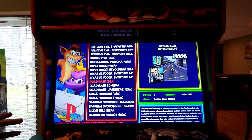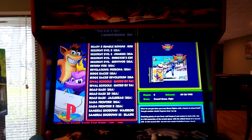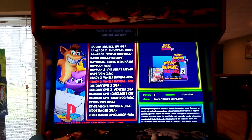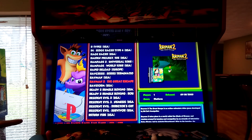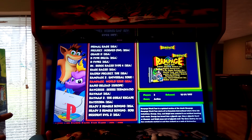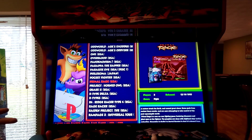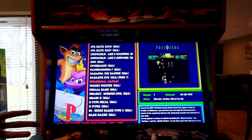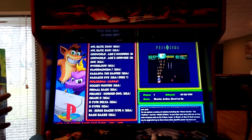Rival Schools is on here, which was really like the prequel to Project Justice — great game. Ridge Racer games are on here. Ray Storm and Ray Crisis are on here. This section is loaded. I'm going to be doing a deeper dive live in a Part 2 and show off some more games, but I wanted to give a quick look at a very cool 2D shooter that came out in the first year of the PlayStation.